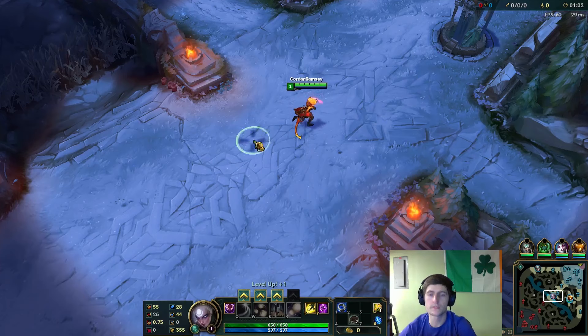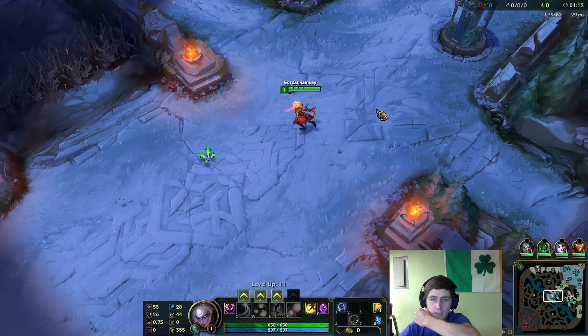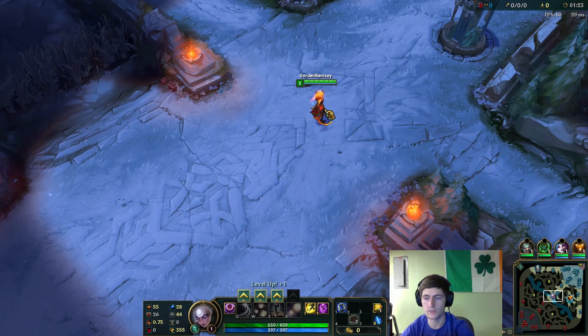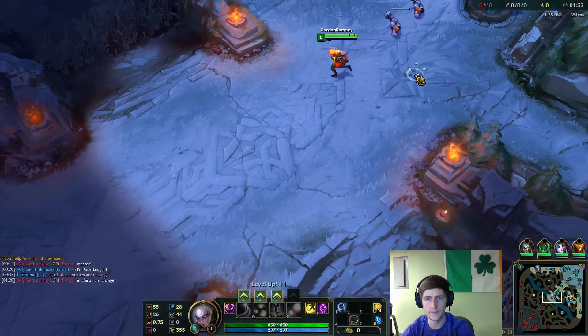The triple Doran's Rings just makes you really tanky in lane and gets you enough mana regen to get by. You're really looking to hit around 850 or 900 so you can get two rings and a couple pots, and then you'll be good in lane. I'm not looking to kill him in the first couple levels — how am I supposed to touch a Brand? I'm just looking to survive. Teleport's a lot better, and Diana just has so much base damage already, you don't really need Ignite.